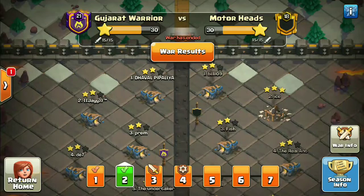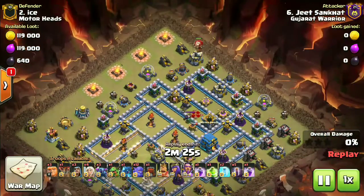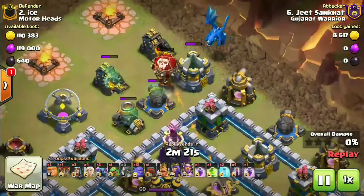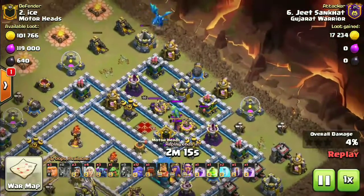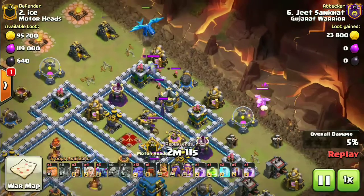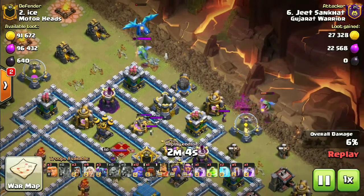Attack number one is by Jeet. Let's look at this army — it has electric dragon and baby dragon for funneling purposes, a queen walk component, a wall wrecker, three PEKKAs, and 12 bowlers. I reckon that in the wrecker we also have some bowlers but I'm not too sure. Also some bat spells, so this army is quite interesting.